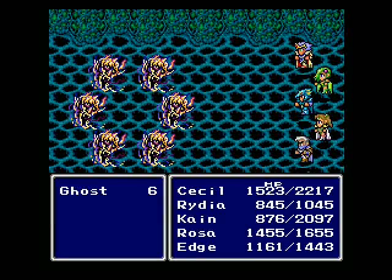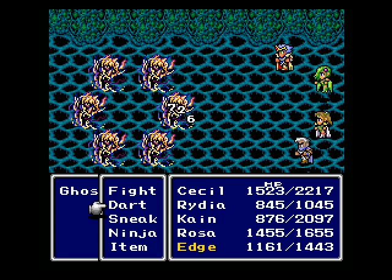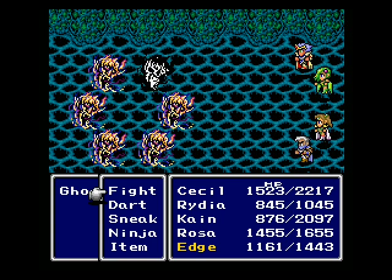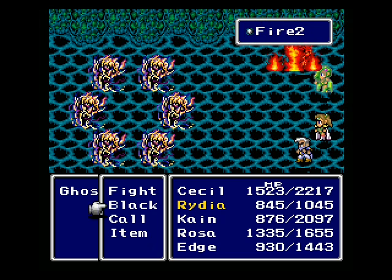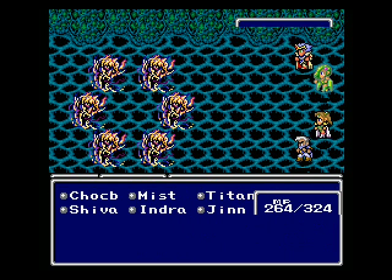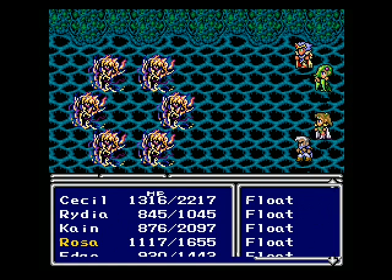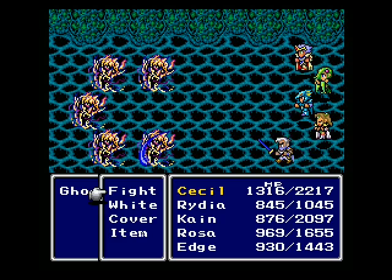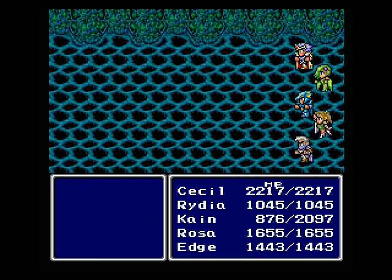We get monsters in this chest, and every chest here has monsters. This is a really secret room with a really good treasure in it — not joking, really good. One Shiva should take them out — these things are weak to ice, so it'd be pretty easy. Good girl, Rydia.